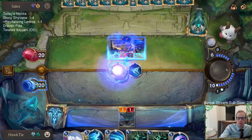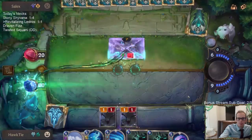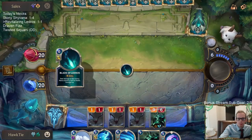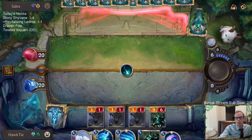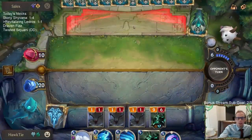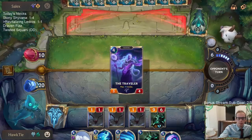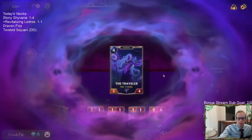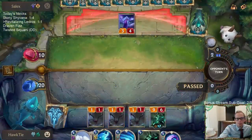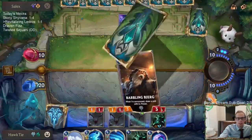They still have Obliterate available. Maybe they didn't get Obliterate. They have two Solari Priestess invokes that we don't know about, and one Starshaping invoke - but Starshaping is 7-plus mana, they don't have the mana for that. One of them was Traveler - that isn't Obliterate, that's good. That's 10 cards. Oh well, I could have been like a cool champion or something. That Babbling Bjerg doesn't have anything to grab.